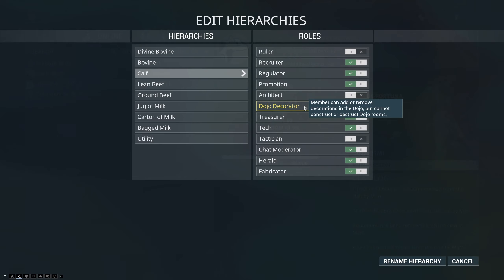Dojo Decorator allows you to decorate rooms, and this is separate from the room-building permission. If someone were to try to sabotage you with this permission, they would have to take apart every decoration individually one by one, so if you do get nuked by someone with this permission, you can at least take solace that it took them forever.